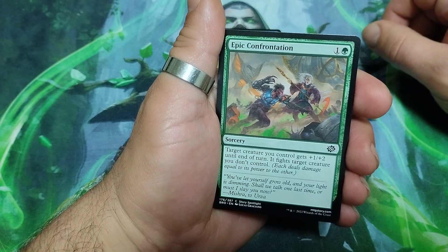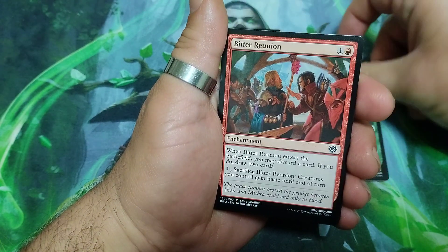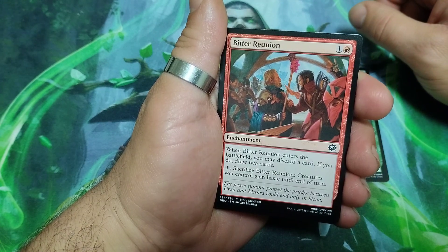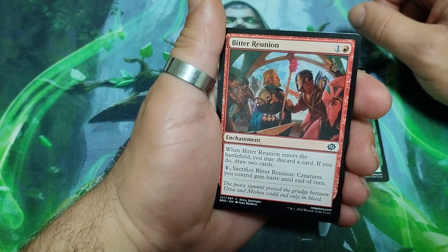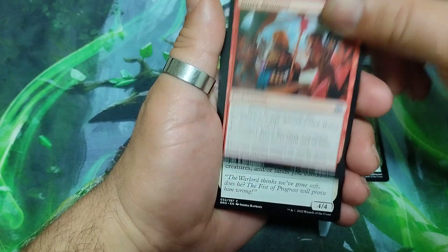Epic Conflotation, two drops. Target creature you control gets +1/+2 until end of turn, and it fights target creature you don't control. Bitter Reunion, two drops. When it enters the battlefield you may discard a card — if you do, draw two cards. And for one, sacrifice Bitter Reunion: creatures you control gain haste until end of turn.